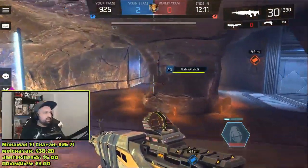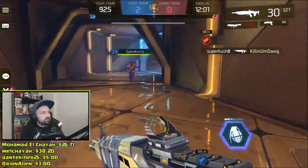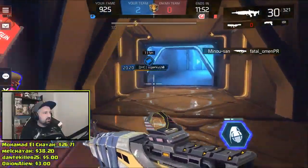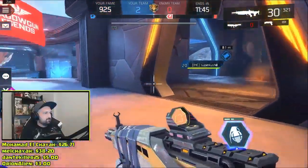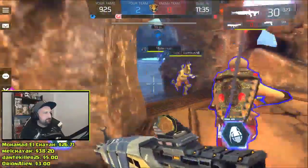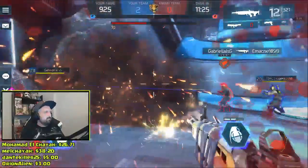We've got some ping issues because Gabriela teleported right there. Is any skill able to make you drop the flag or is it just the deflector? I got your back, I got your back. Keep running. Fatal with the blink.